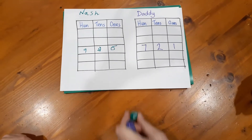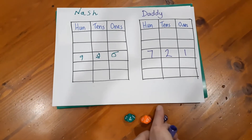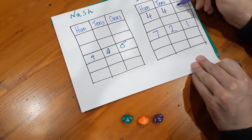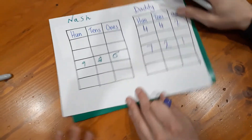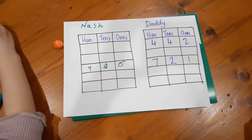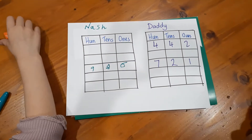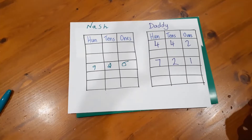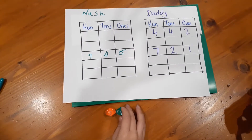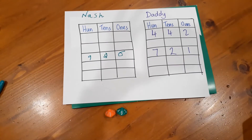The game continues in that way, and on each turn you've got a decision to make about how to organize the digits and also where to put the number. I'm going to put 442 in the top. The winning player is going to be the person who has the most wins out of the five numbers.